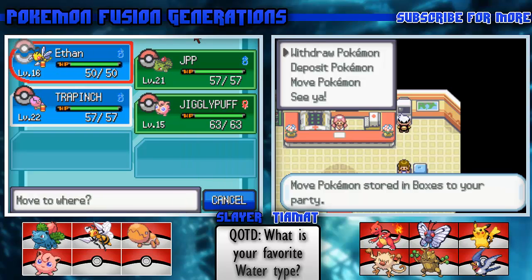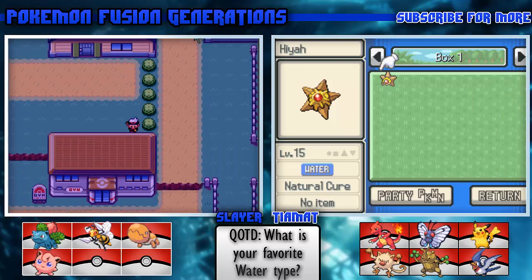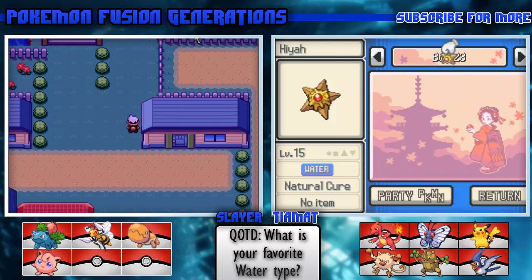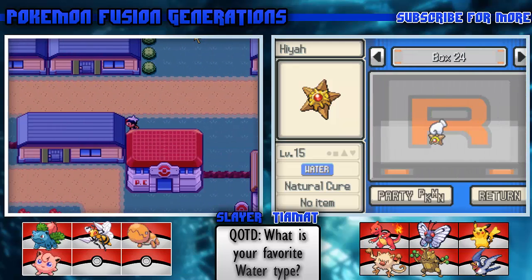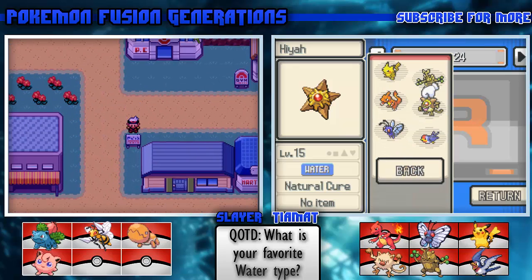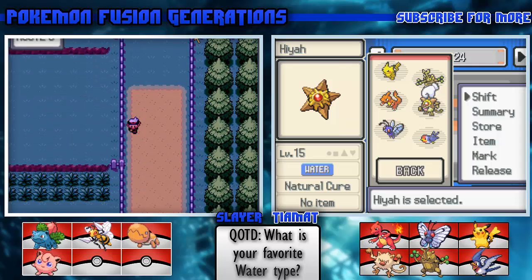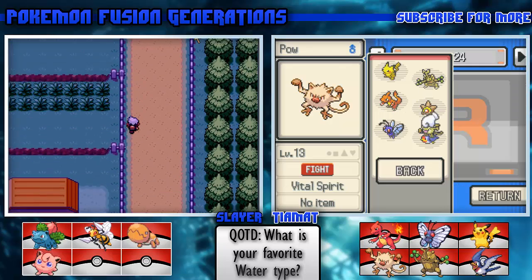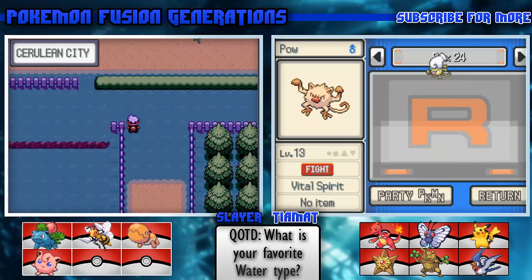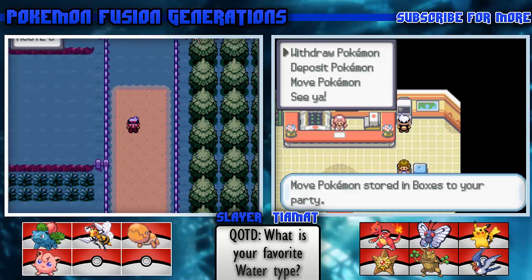If anybody wants to change our teams around and use certain Pokemon, that's cool, we'll do that. But Pal kind of beat the gym for me, and my Brock has Low Kick now, so there's no point in switching. This PC box is set up weird.